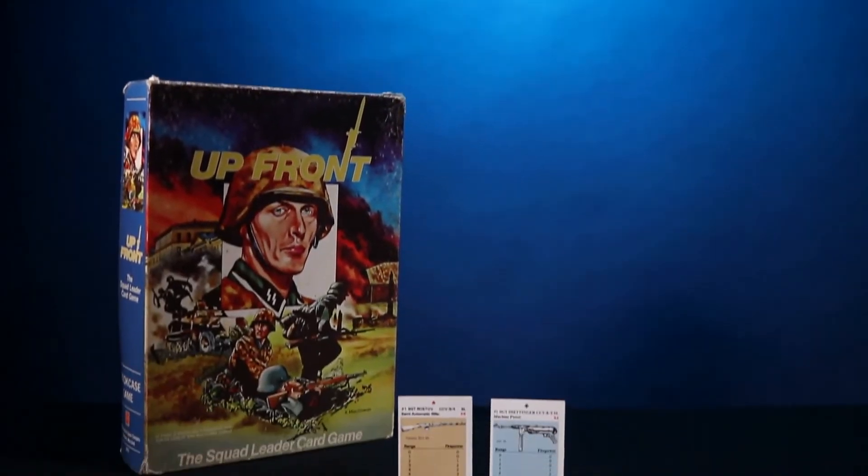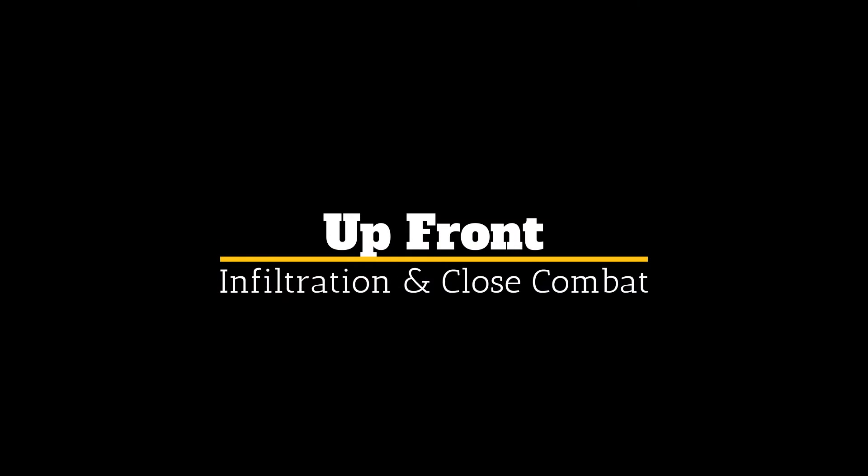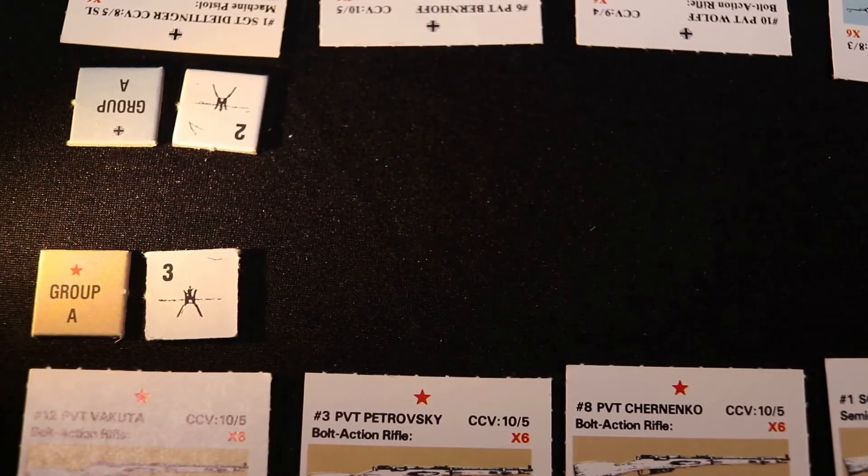Combat in Up Front is not just about closing distance and shooting. Your forces can also infiltrate and conduct close combat with the enemy. Infiltration can be performed when an enemy group is at relative range 5. You may commit one or more unpinned soldiers to that effort.